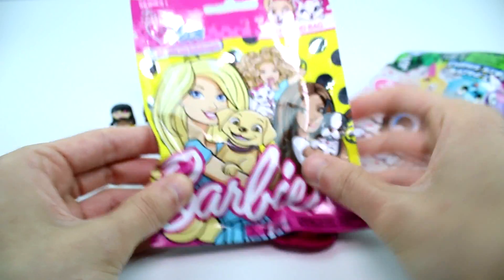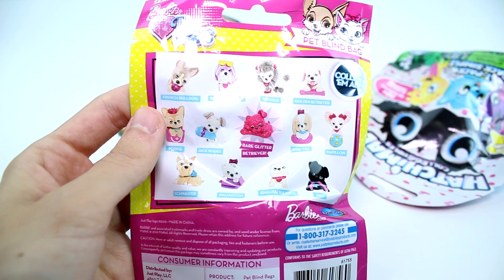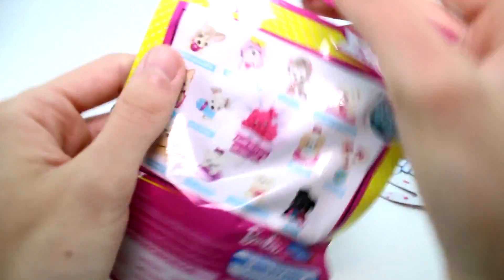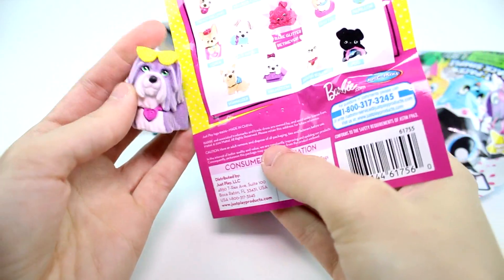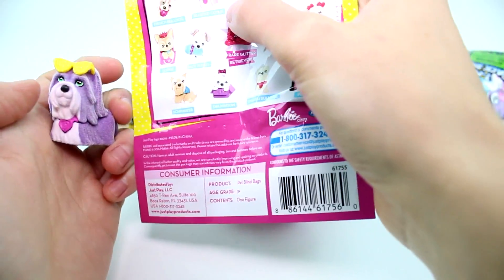Let's go ahead and open the Barbie Pets. So these are the ones you can collect — so many cute ones on the back. I've gotten a million of these. This is the little Dalmatian, but she is so cute. I just want to see another one. We got a different one — I forgot they don't have names.